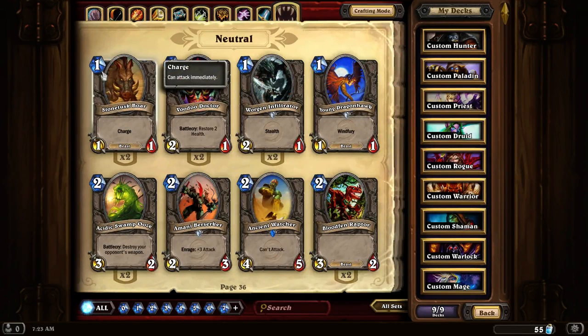Stone Tusk Boar. A 1 mana for a 1-1 charge Beast. This is a great card to have, especially in a Hunter deck rolling on Beasts, but other than that it's a pretty decent card to have in some other decks as well.